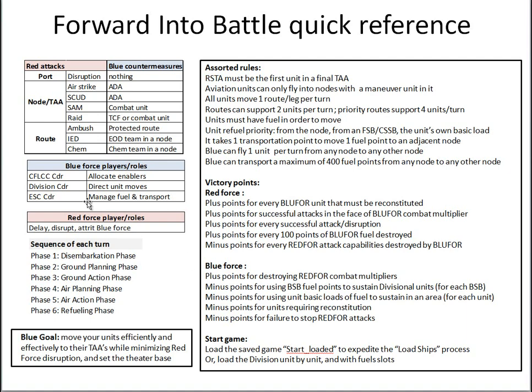For the operational logistician — the TSC commander — it takes one transportation point to move one fuel point from one node to the next. Each fuel point represents about a thousand gallons of fuel. The Blue Force can fly one unit per turn from any node to any other node. The Blue Force can also transport a maximum of 400 fuel points from any node to any other node — 100 fuel to four different nodes, or one giant lift of 400 to a single node. Movement of fuel points does not degrade use of routes.